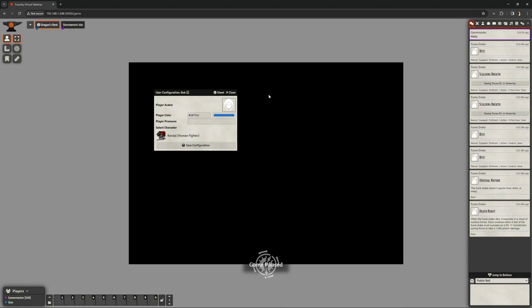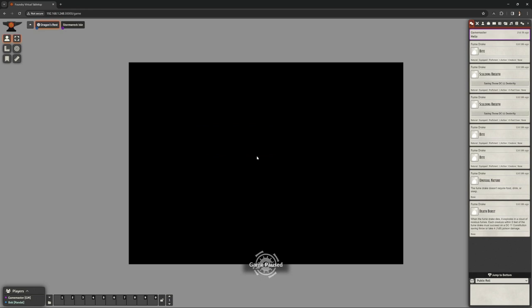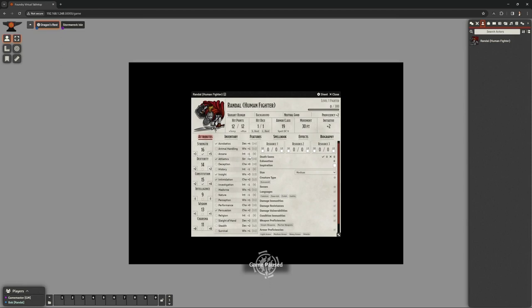This is Bob the player's view — they can't see anything in the background at the moment. It's asking if he'd like to change his picture, select a color, or put in pronouns. I'm not worried about the player avatar picture. All the characters allocated to Bob appear in a list — we only allocated Randall. Bob picks Randall and saves configuration. Now Bob is in the game. He can see himself in Actors, left-click to see his character, make dice rolls, edit his character. He's ready to go, but he can't see any scenes yet.